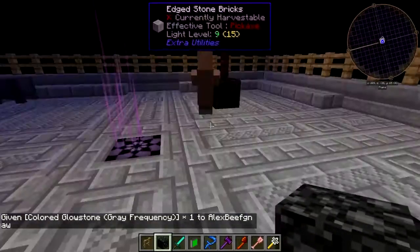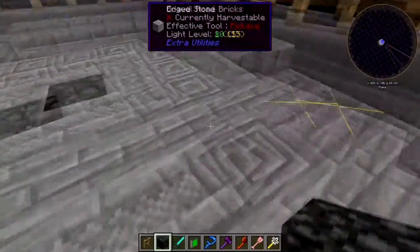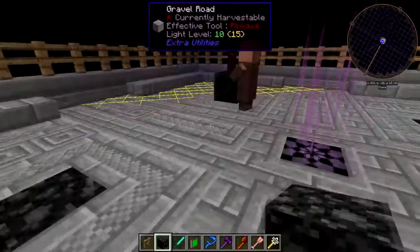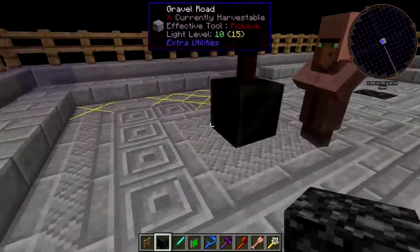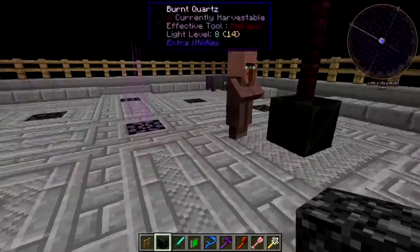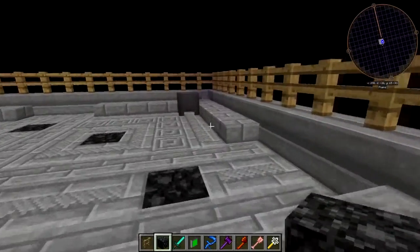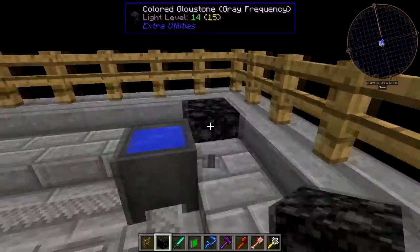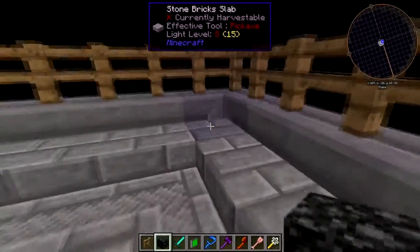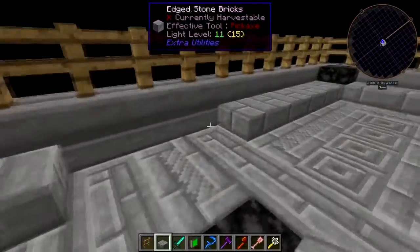There it is — looks like cobble, I swear. Let's pop it right there, F7 check. Okay, there we go — solved that problem. Yeah, as you can see, there is not that much in the Last Millennium, is there? No, there really isn't.